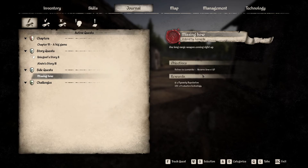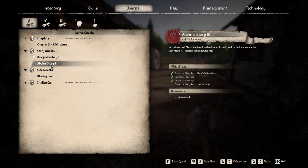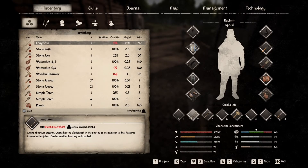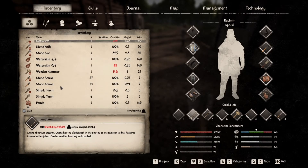This one requires a recurve bow. I don't have one, I can't make one, and I probably don't have enough money now to buy one. So we'll turn in Alwyn's quest three, and then we'll do a little bit of hunting, but first I need spears.